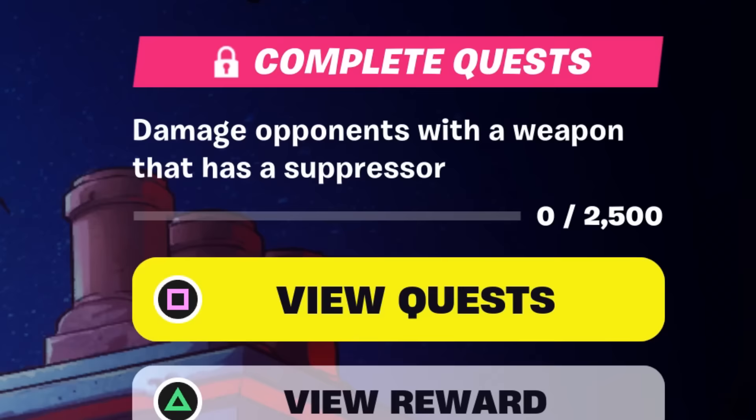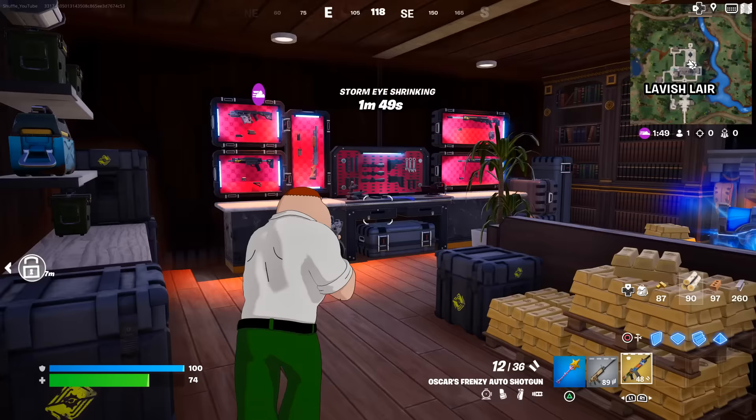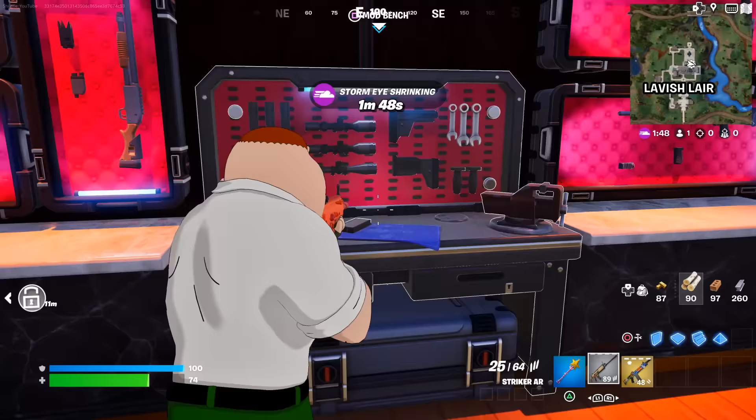Now you need to damage opponents with a weapon that has a suppressor. So just grab any weapon you like, go up to a mod bench, and upgrade your weapon by equipping a suppressor.